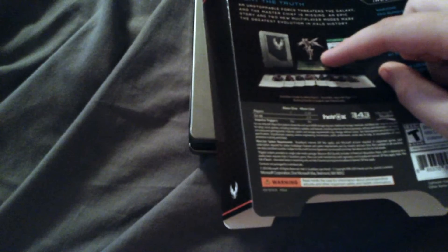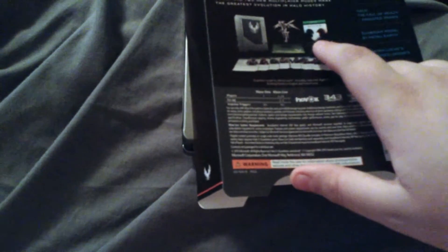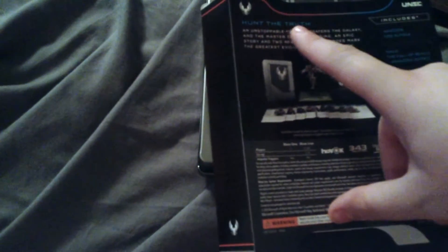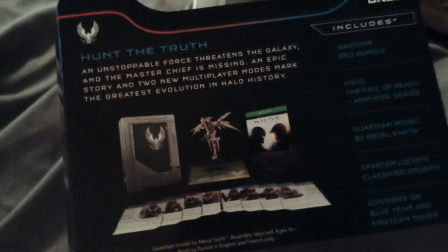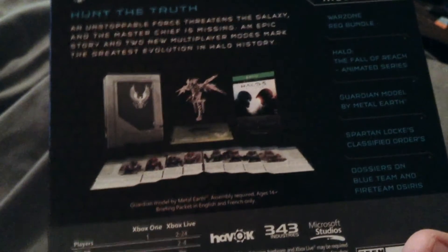The back shows you everything it comes with: the Limited Edition 3D Laser Cut Statue thing that you can put together, these stat cards, some digital content that you enter a code for and can watch, and the steelbook and everything. So, Hunt the Truth. This includes Warzone Red Bundle, Halo Fall of Reach Animated Series, Guardian Model by Metal Earth, Spartan Locks, Classified Orders, and Dossiers on Blue Team and Fire Team Osiris.